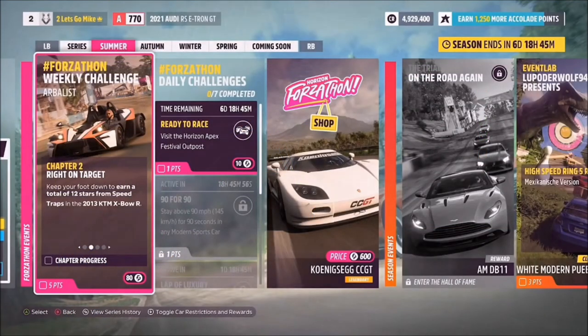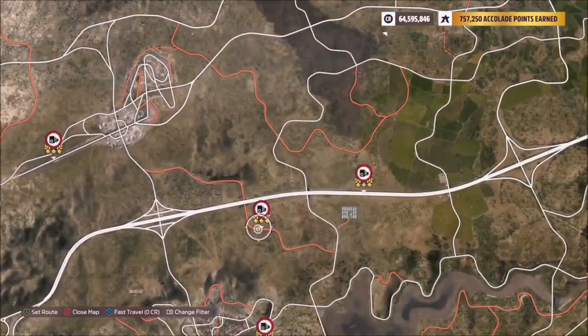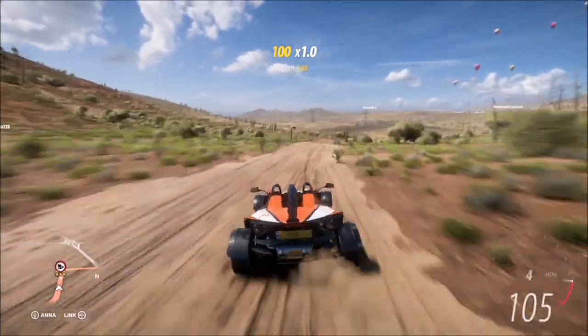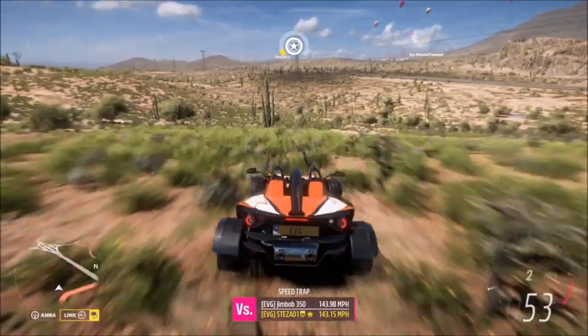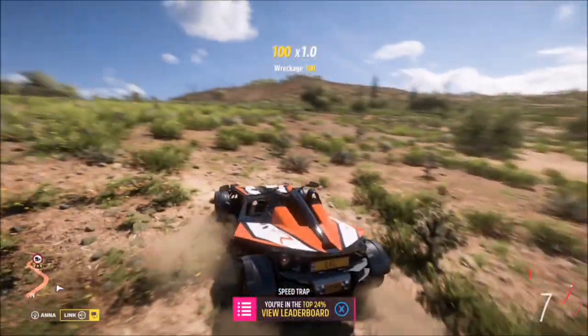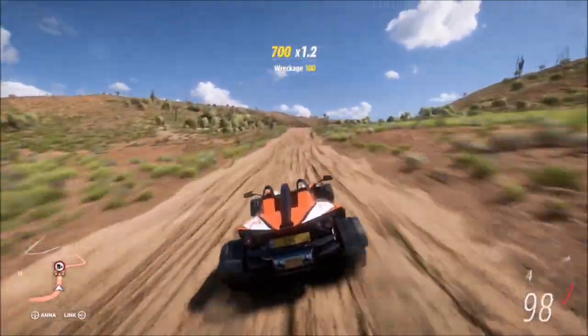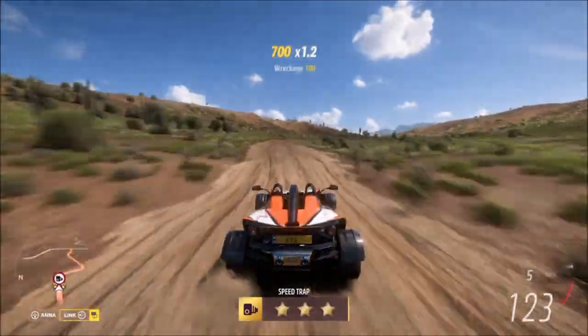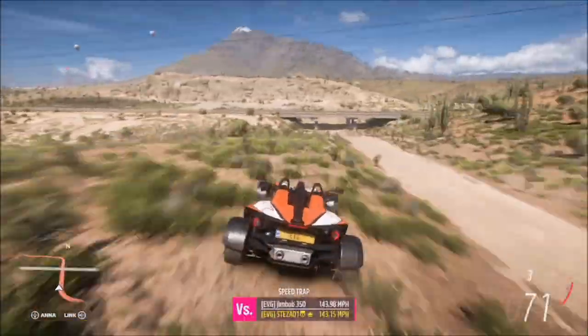The first challenge wants you to earn a total of 12 stars from speed traps. I recommend heading over to the Paso Inferior speed trap — three stars there is only 105 mph, making it the lowest three-star speed trap. Don't worry that it's a dirt trap with this KTM, because the tune I created will help you massively. It's very easy to get three stars here, so all you need to do is four runs of over 105 mph. This took me no more than about a minute and a half — a nice and easy first challenge.